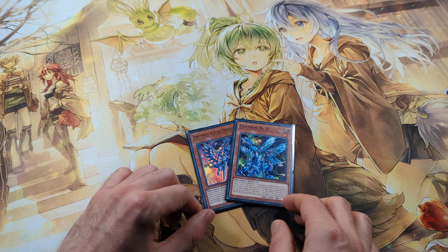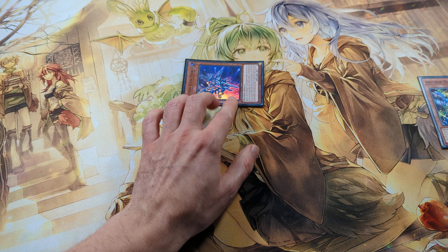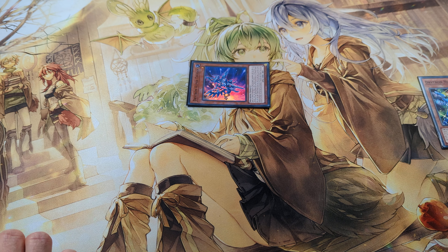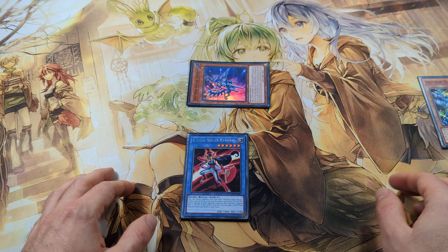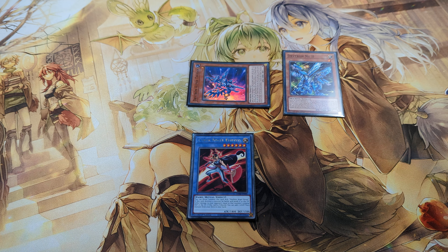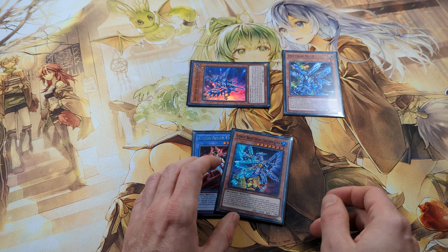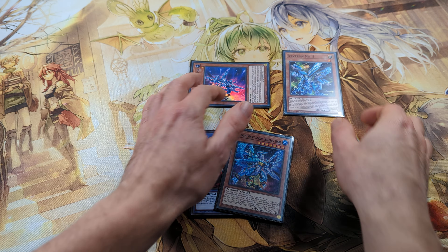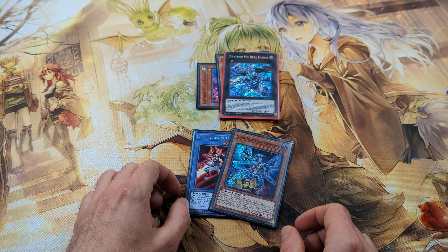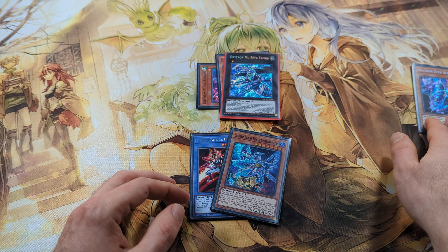Let's start by activating Drytron Alpha by tributing Drytron New 2 from hand and Special Summoning Alpha from hand. With Alpha we can grab Ben 10. Now we can activate Drytron New 2 from Grave and Special Summon it back. With New 2 we can search Ultimate Bright Knight Ursa-Tron Alpha, which is always treated as an Ursarctic and Drytron card. Now we can overlay these two monsters for Drytron Nova Fafnir, and on its Summoned effect we can send Zeta to the Grave.